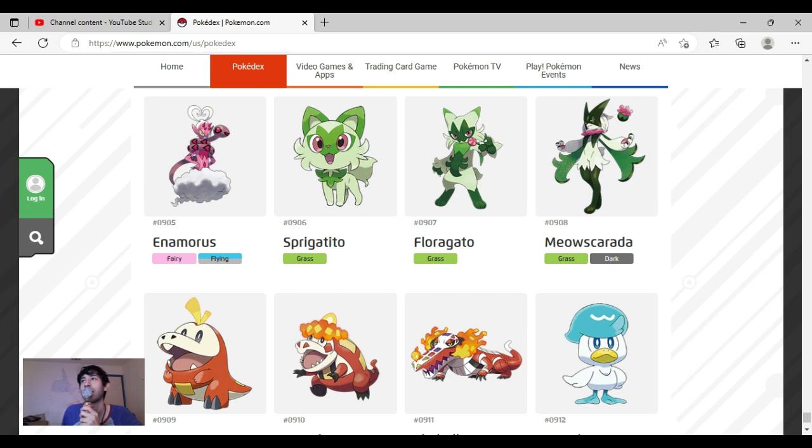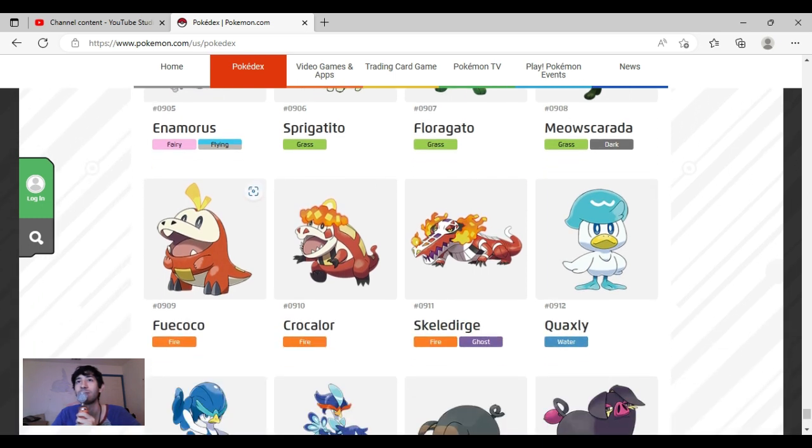Meowscarada is an interesting Pokemon. I didn't like it very much at first but I do like its mask — it's amazing. I don't hate it, I kind of like it, it's cool. Fuecoco is super cute, it's so adorable, everything is perfect. Crocalor is interesting — I don't really like the design, like the red spots, the stripe, and the hat, but it still has that cute factor and I can't help but like it.